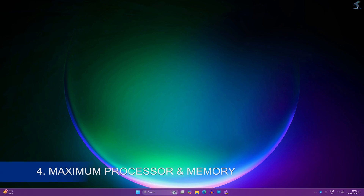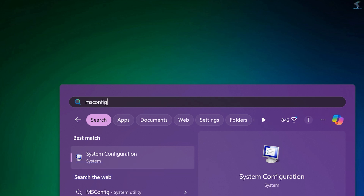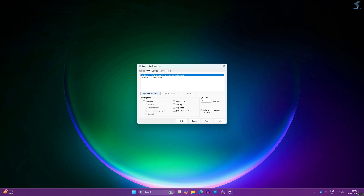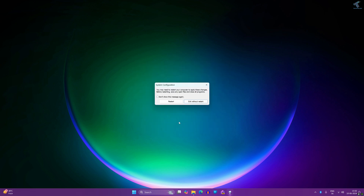The next one is selecting the maximum number of processors and memory. Go to Start menu and type 'msconfig', then press Enter or click on System Configuration. Click on the Boot option, then click on Advanced. Check the 'Number of processors' option, select the maximum from the drop-down — in my case it is 32 — and check Maximum memory. Click OK, then Apply, and restart your PC.